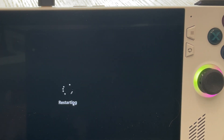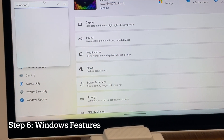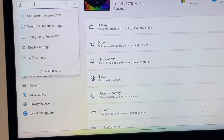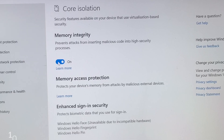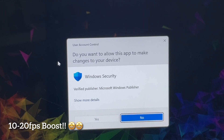For step six, search for the Windows Features area and turn off virtual machine platform, then search for core isolation in Windows to disable that option as well. Doing this will give a 10 to 20 frames per second boost.